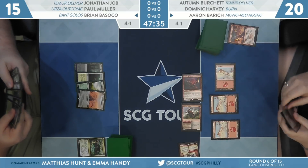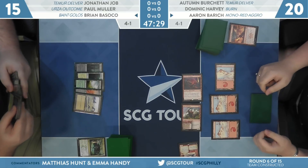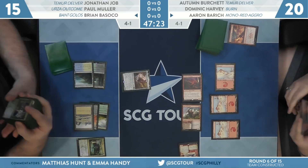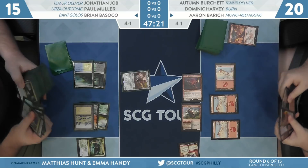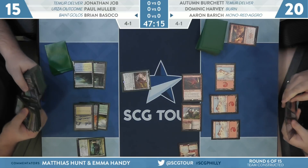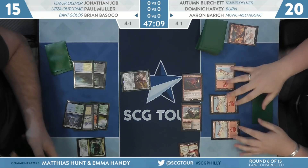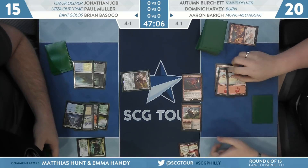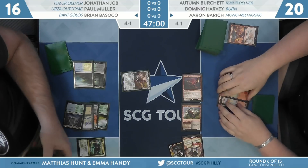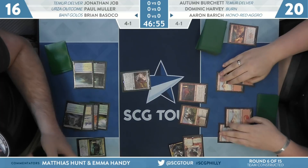Aaron passes the turn back to Brian. He had a turn two Growth Spiral — is that an untapped land? If it is, we might see a Golos. And that is going to be the play: Golos, a 4/4 blocker going to continue the ramp for Brian, a 5/5 here bringing a land into play. More life gain, getting closer to Field of the Dead, putting two 2/2s onto the battlefield. It's a 3/5 on its own just stonewalling Aaron's entire battlefield.